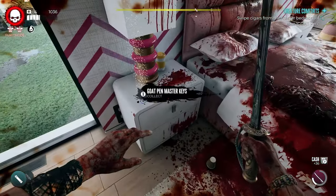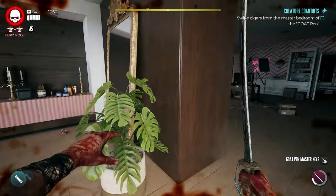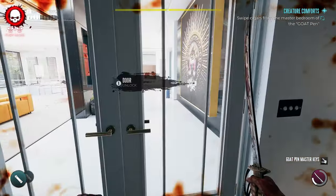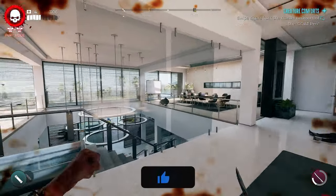You will have to deal with a couple of zombies as you work your way down. Once inside, on the table next to the bed are the Goat Pen master keys. Pick those up and that's how you can open any of the doors in the house that require the master keys.